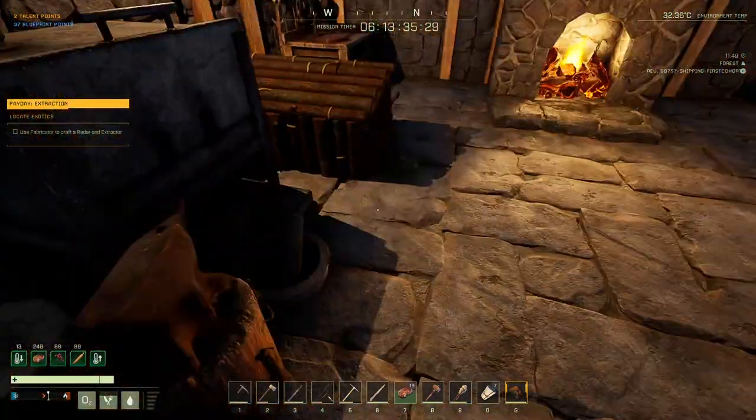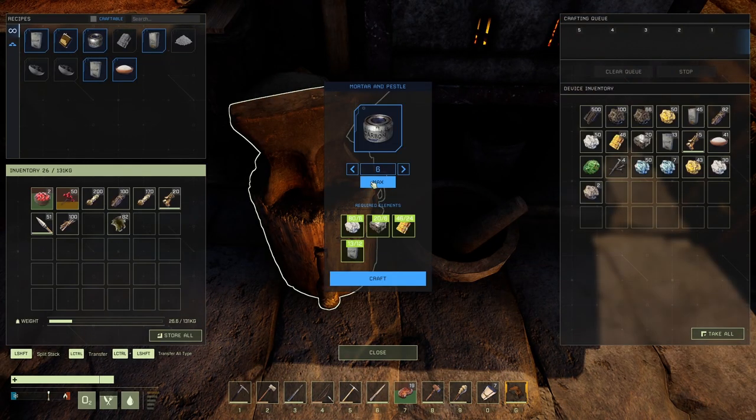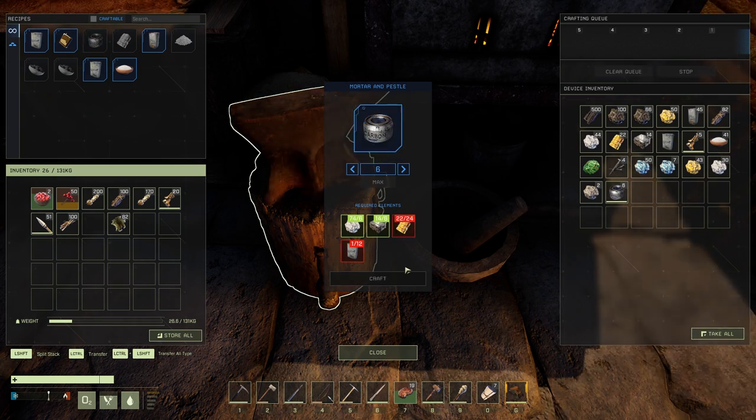Here we are in the new stone base with a lot more room. Making some carbon paste in the mortar and pestle, which we'll cook in the concrete furnace for carbon fiber — which I think we need for the fabricator. That's one of the big mid-milestones, getting that fabricator up. Actually an early milestone, because the other stuff is quite a bit more expensive.